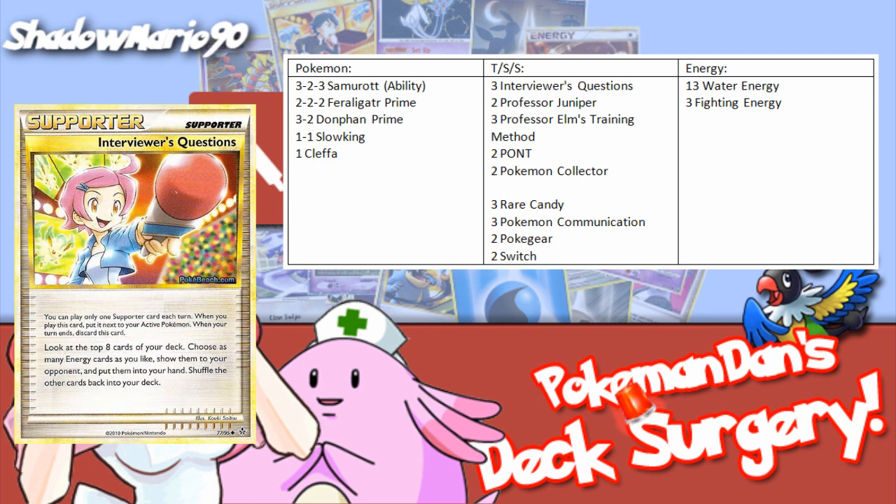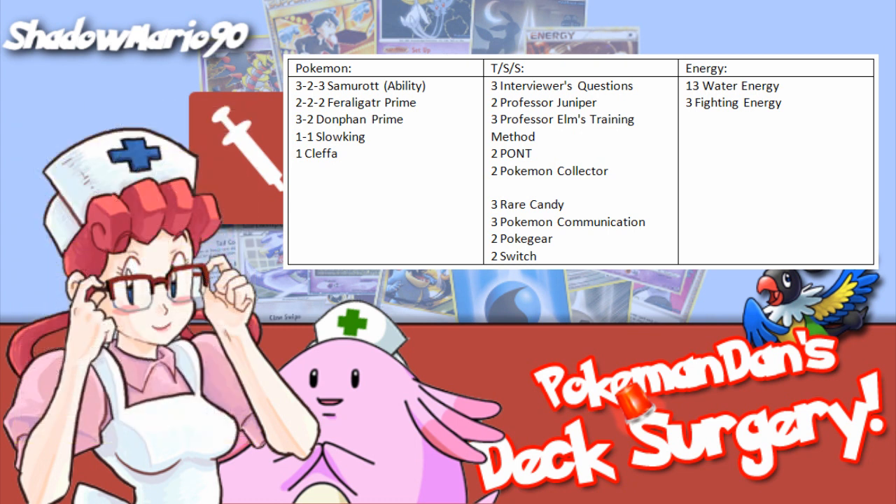Interviewer's Questions is a very nice card, but it seems to fail more for me than when it works, so try out the numbers and see what you feel comfortable with. The energy line is looking good too, but maybe just switch them around a little bit so that you have full fighting energy. This gives you more chance of drawing into it and making sure you can get the energy when you need it.